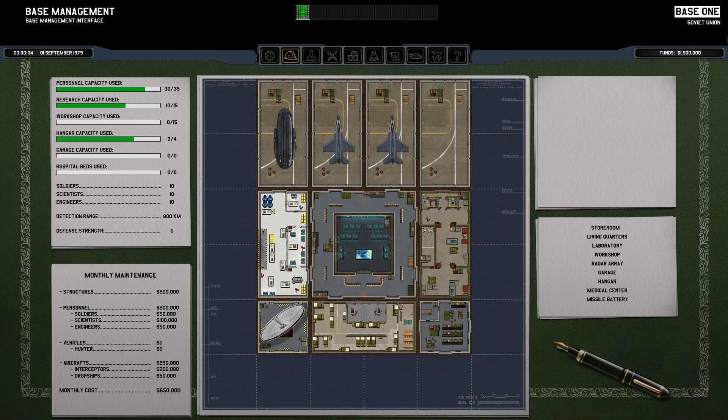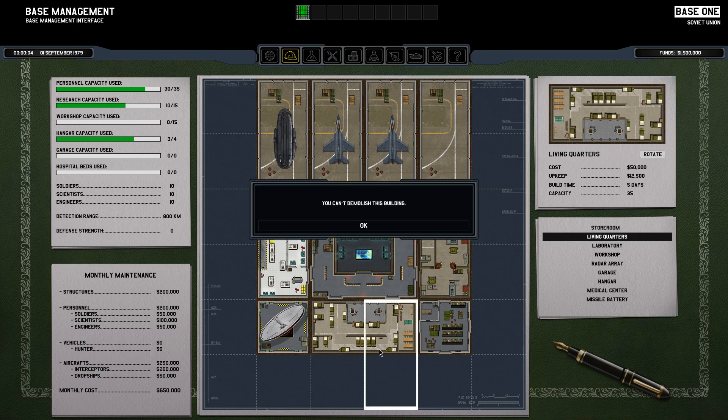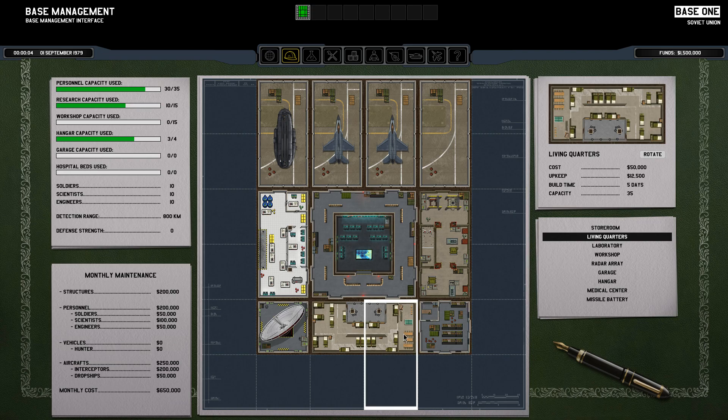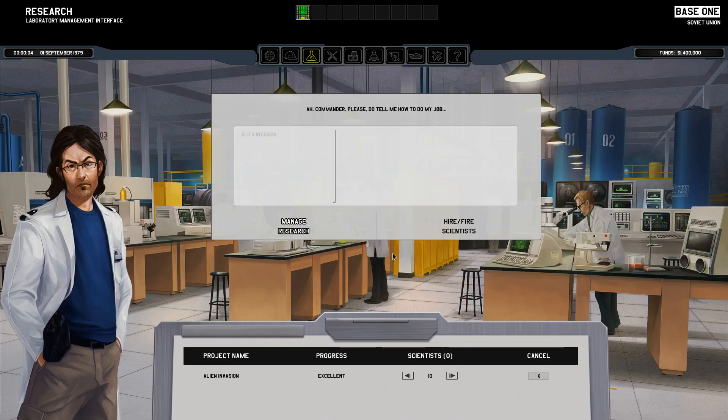What we're going to do right off the bat is build another living quarters — that's gonna take five days. We are also going to get a medical center, which will speed up the recovery of your soldiers if they get injured. For research, we are currently researching the alien invasion, which is the starting research.